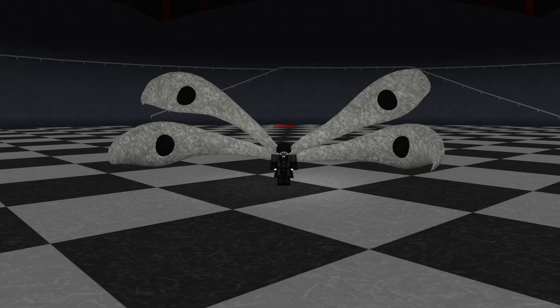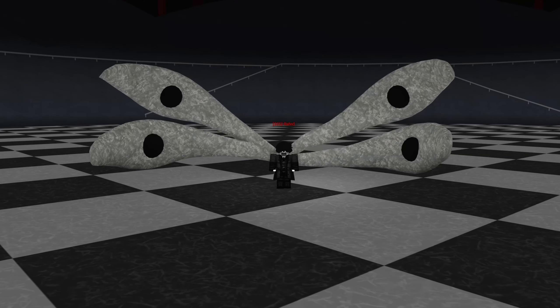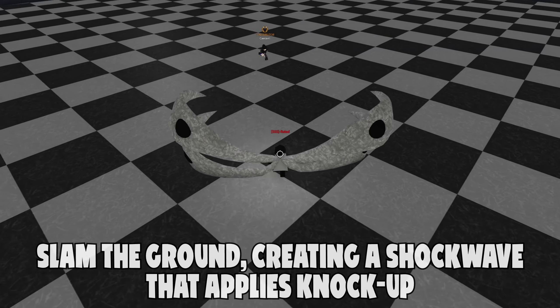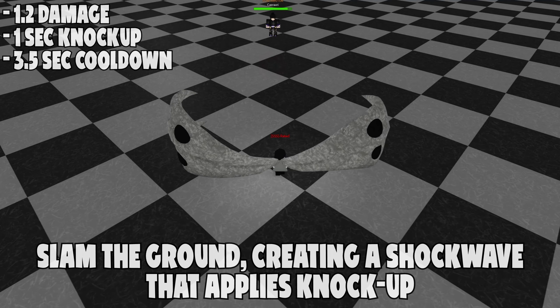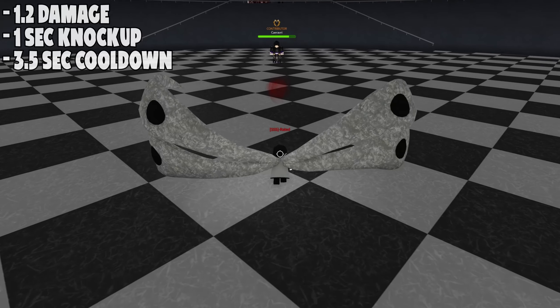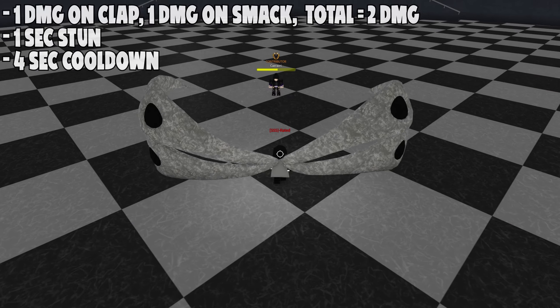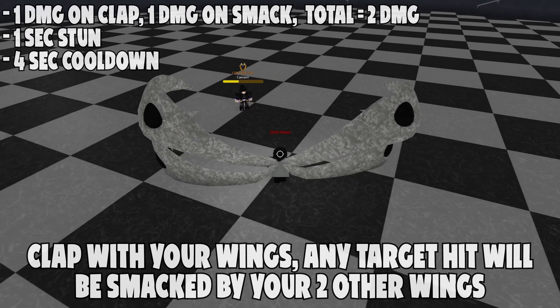The block on Rinkaku Mode is also unbreakable with a 50% damage reduction, but you cannot move at all while using it, making it essentially worse than a normal block. Kokaku Mode is the third mode, activated by pressing C, equipping you with four Kakuhu wings. The click slams the ground creating a shockwave that knocks targets up. The stun is pretty long, allowing you to combo off it, and the hitbox is forgiving.